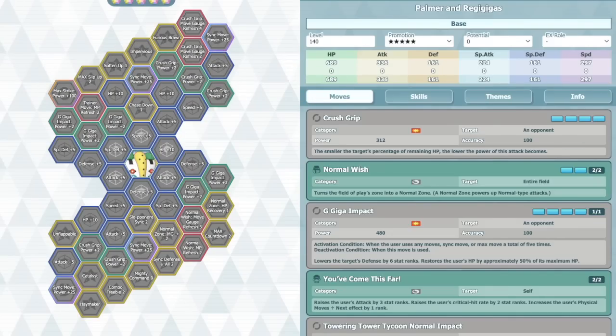Let's talk about the build. In terms of lucky skills, Crit Strike 2 is pretty much the go-to since you can't do Super Power 3 here — if you're doing damage, which is his main job. Although Move Gauge Refresh 2 is not a bad option either, just for the gauges.